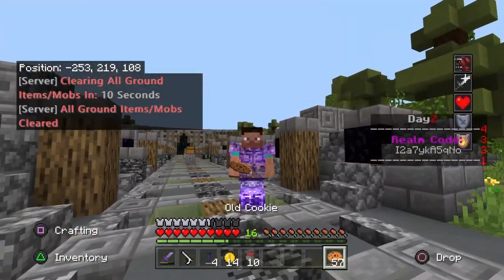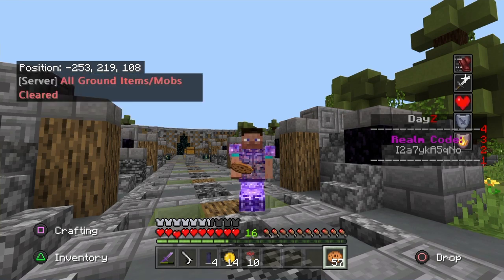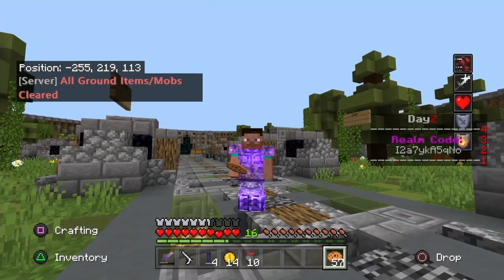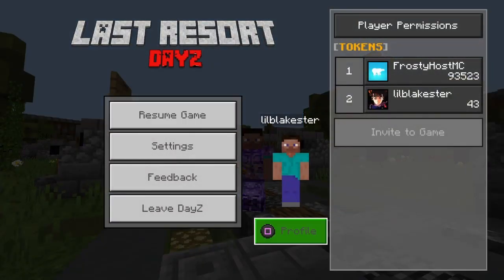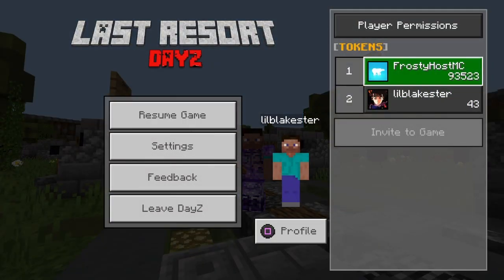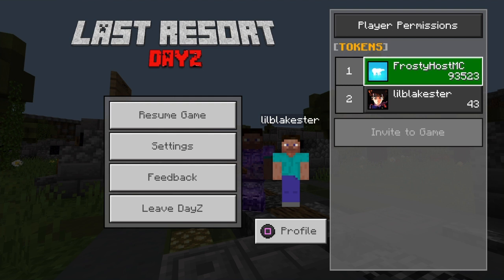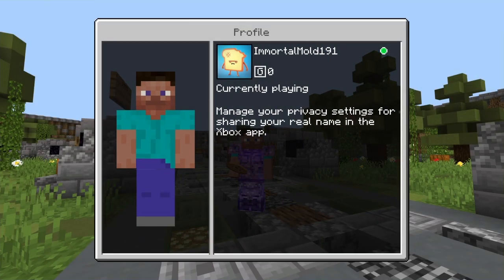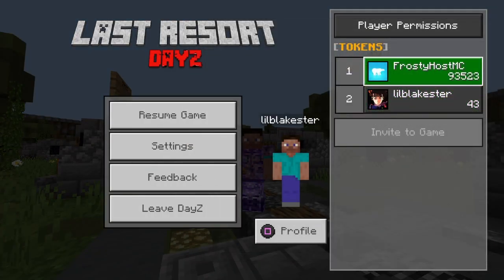And once you do that, make sure both of the systems you're using have a Microsoft account. Like, mine right here — the Frosty Host MC one is my Windows 10 Edition account, so that's the computer. And the little blakester is my PS4 one, which is a Mortal Mold, and I added my Frosty Host MC one.